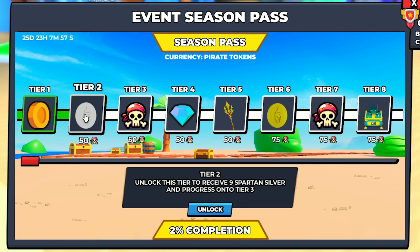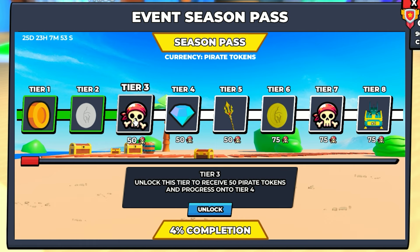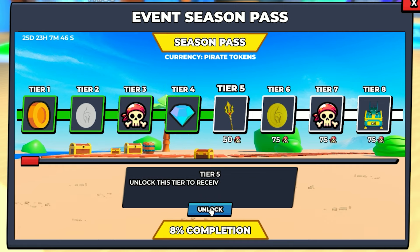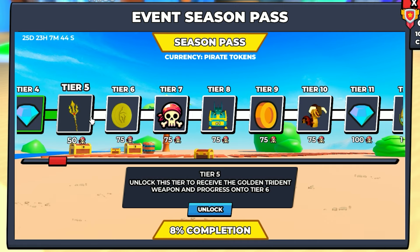0% completion — we are going to the end. Tier one, unlock. Tier two, I get nine Spartan silver. That's pretty good. Unlock. Tier three, unlock this to receive 50 pirate tokens. Unlocked. Tier four, 50 gems. Unlocked.